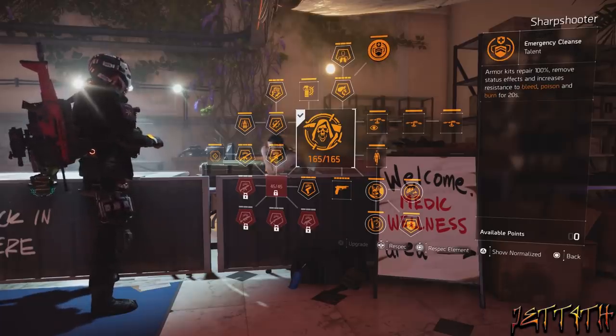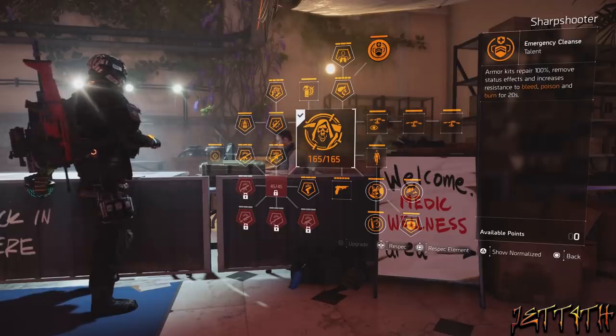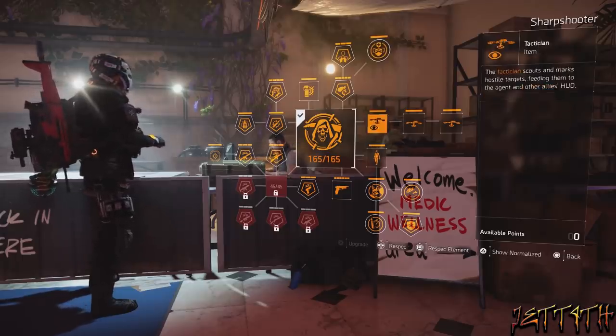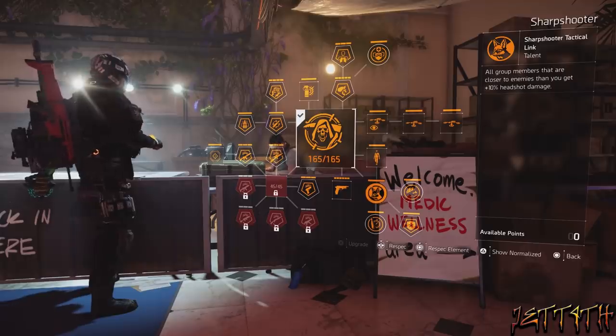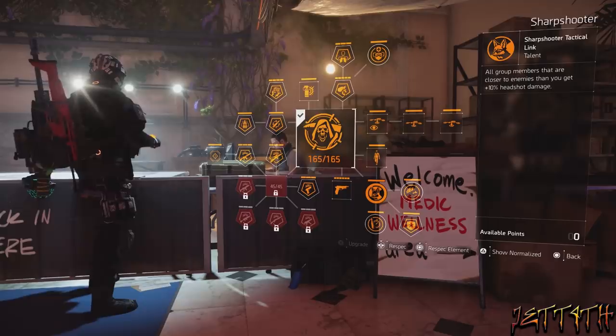Emergency Cleanse: armor kits repair 100%, remove status effects, and increases resistance to bleed, poison, and burn for 20 seconds. I'm reading all of this out because there are a lot of new players and a bunch of this stuff has changed — so if you don't like it, go ahead and skip ahead. No problem.